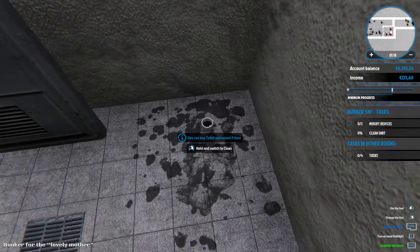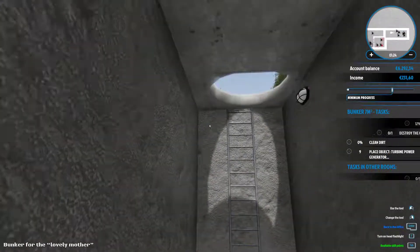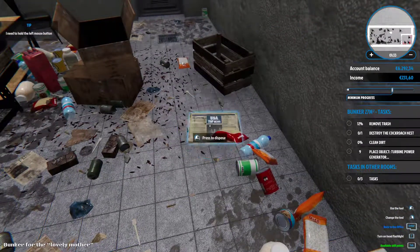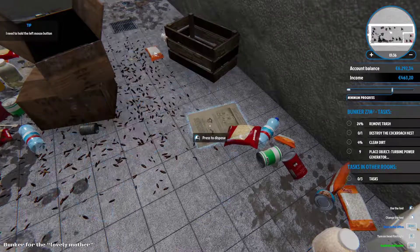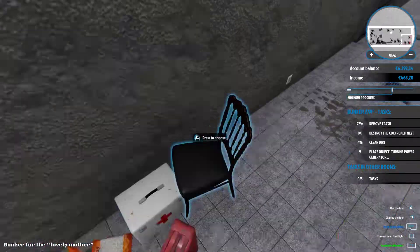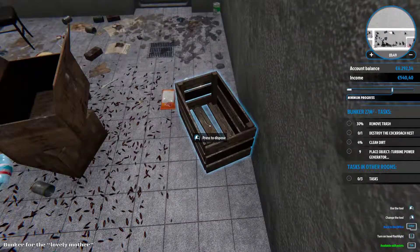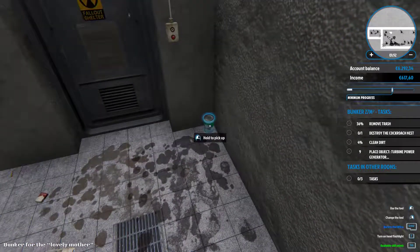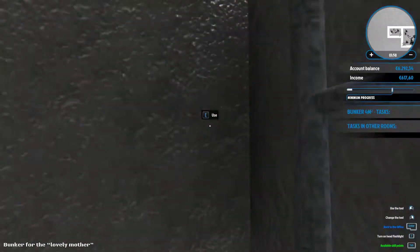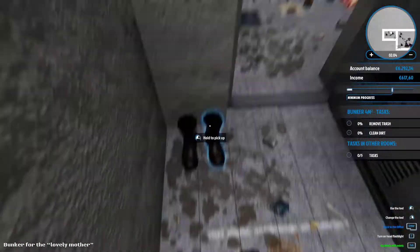And this should be the bathroom. Okay, maybe we can put a nice stair here because this is so crazy. Let's dispose of all the trash. So we have these supplies, we'll have to put them in order. And here we have another exit. In the garage, guys - nice, at least they have a garage entrance.